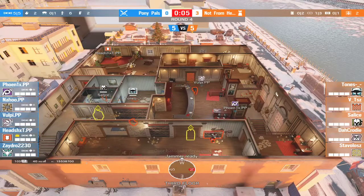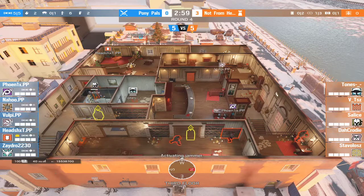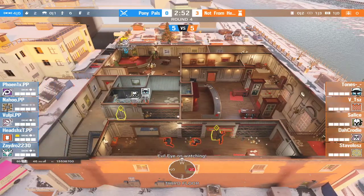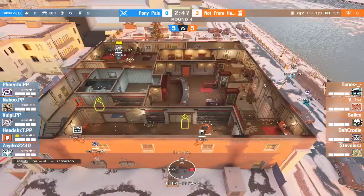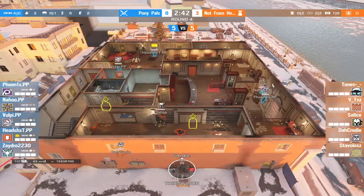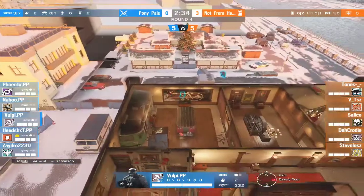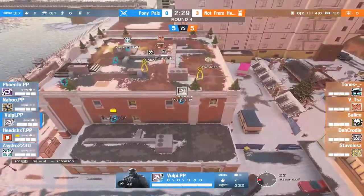I'm curious to see how they approach pushing this floor — will they do it like last time or switch it up? From where they're defending, I'd say rappelling on the windows might be a good option because they clearly have people playing in cocktail and people reinforced upstairs — it's a clear upstairs hold. This looks like it might be a hard one. They have the Melusi playing in cigar — they're definitely doing a top floor take.